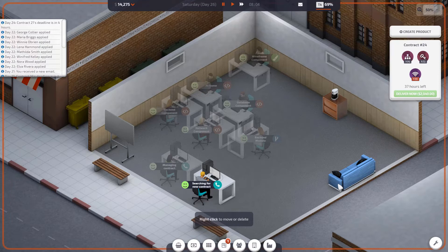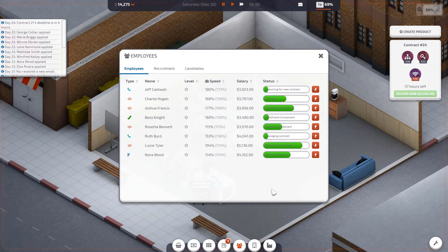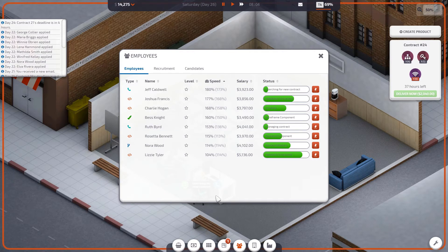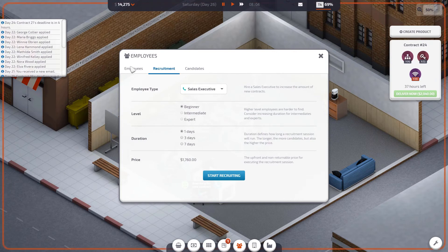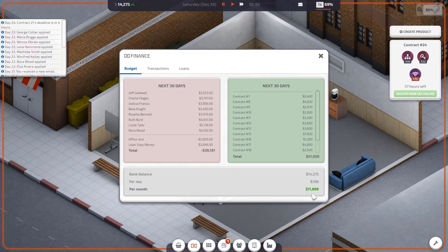We're 14k in the bank but we're still losing money. Looking at the speed levels, the worst one by far is Lizzie Tyler — but that's to be expected. The problem is Jeff is our fastest employee; the developers should be the fastest. We want the developers to be the quickest — we're going to have to sort that out. We skipped to day 26 and made just short of 12k in profit.